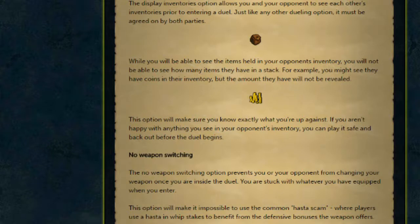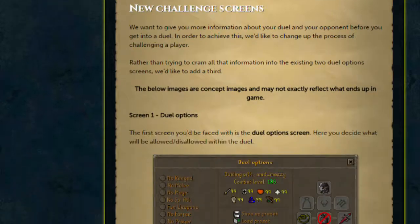As well as those two new dueling options, they want to introduce new challenge screens. The new challenge screens will hopefully make it a lot easier to get into a game. Currently it's a bit of a mess when you are trying to get into a game — there's two screens you have to go through: one where you decide everything and the other is just confirmation. They want to introduce a third screen and split up a lot of the information so it's easier to go through and you're not going to get confused when you're trying to start a duel.